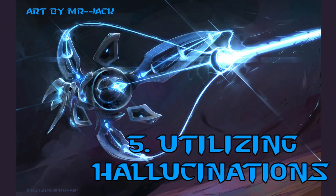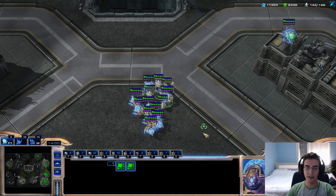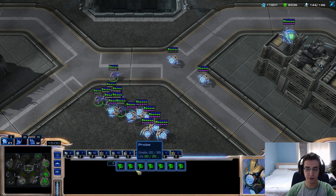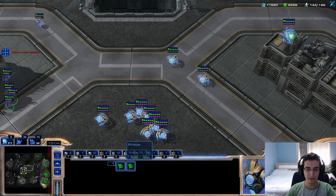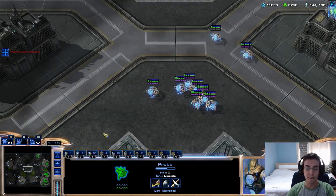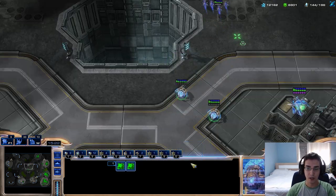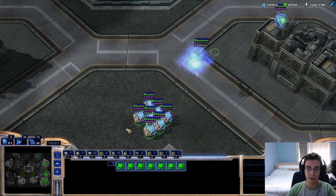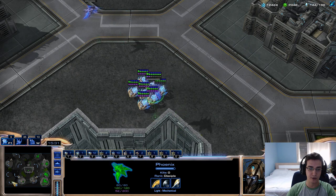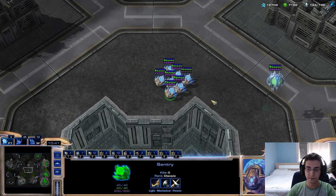Number five: there are a lot of ways to use your sentry once energy is full. Hallucination is probably the most underused spell in the game. In a base trade situation against Terran or Protoss, if you have a lot of energy you can hallucinate a lot of probes and send them individually to different bases — your opponent will be chasing hallucinations and won't know which probe is real. You can also mix one real probe among hallucinated ones. Another classic use is hallucinated Phoenix sent around the map to scout the opponent's base.